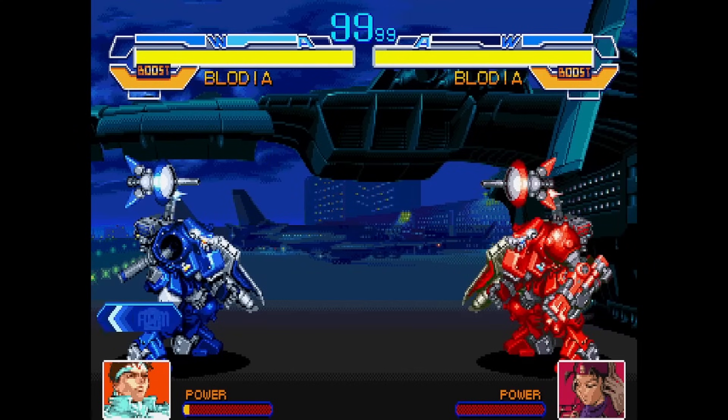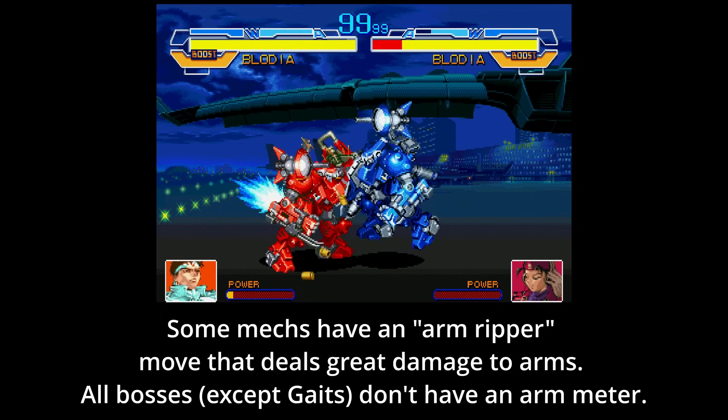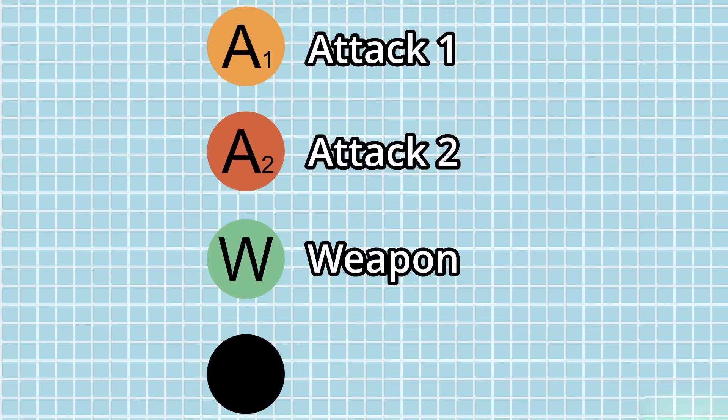Most of the mechs have an arm meter that behaves similarly to the stun mechanic in Street Fighter. Taking enough damage in a short amount of time makes your arm fall off, and being attacked while supercharging has the same effect regardless of your arm health. In this state, any moves that utilize your arm cannot be performed and you can't throw or escape throws. This can be a huge detriment to your mech if their strongest tools require their arm — and you could walk over to get it back, but your opponent isn't gonna let that happen. If enough time passes, your arm will automatically fall back in place.